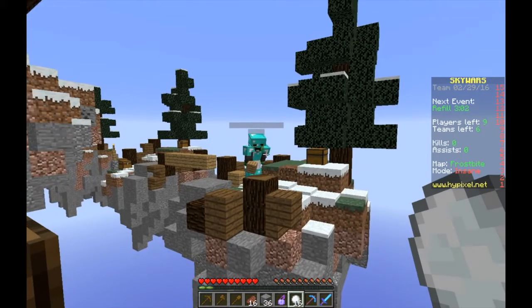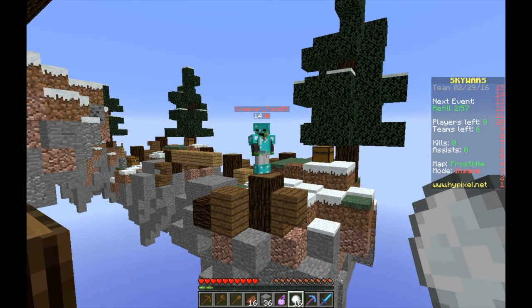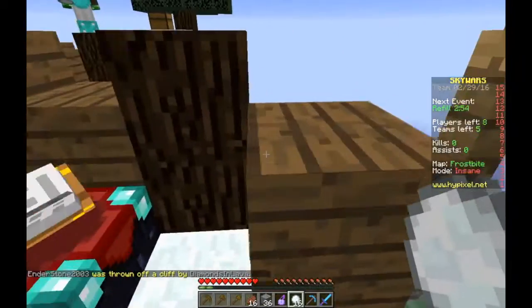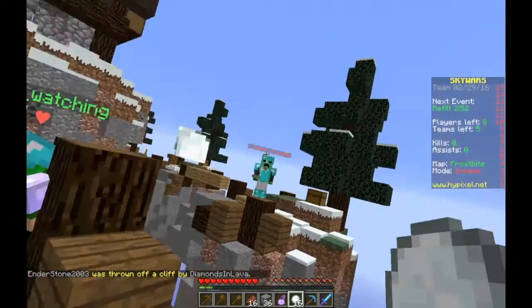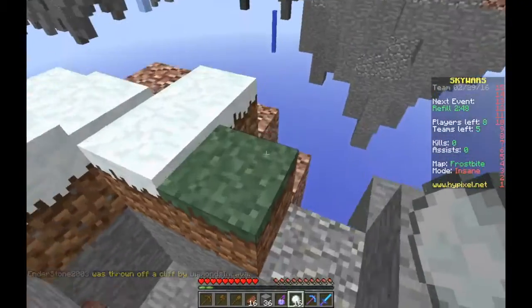Hey, what do you think you're doing, you son of a butt! Just let him waste all of his snowballs. We're getting attacked by two sides — I just got hit with an arrow by that guy with an enchanted bow.